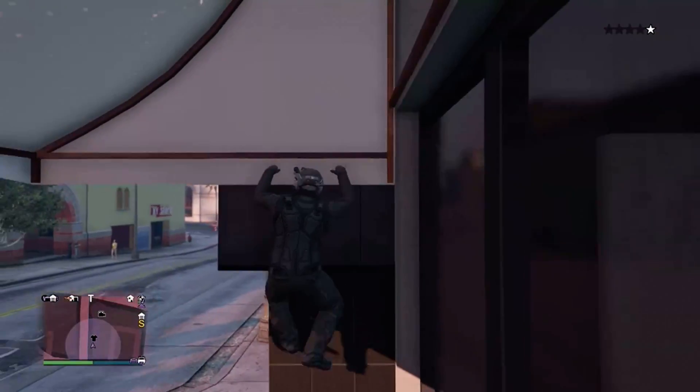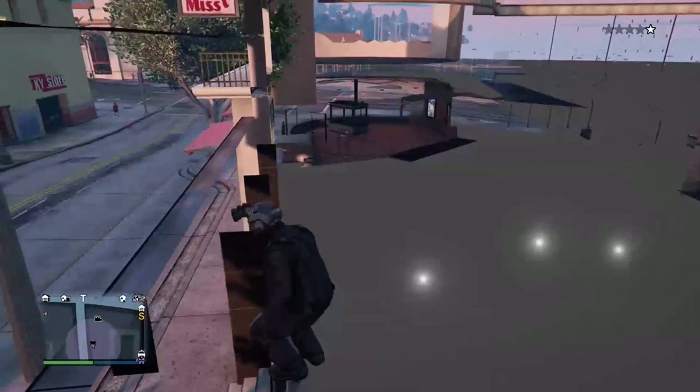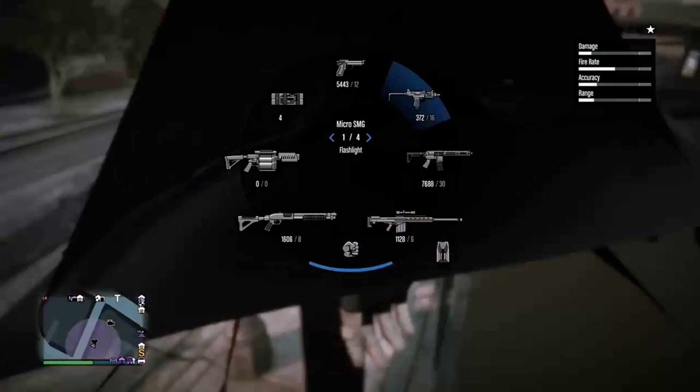Once you have done that, you're gonna want to go on top of the SUV, go up to the corner right here and press X. As you see, you're gonna be glitched inside the building. This basically gives you god mode, so when the cops come you'll see what I mean.